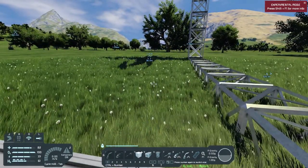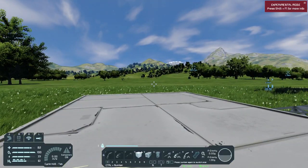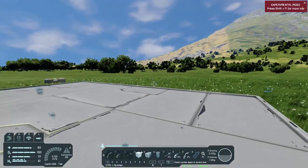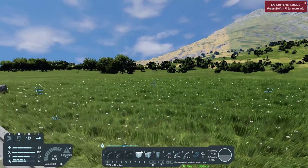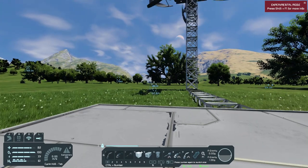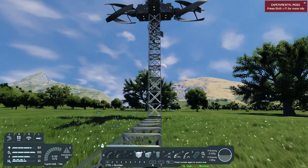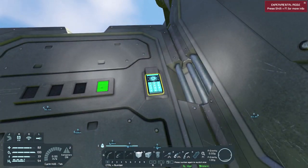Welcome back to Space Engineers. I know people have been waiting for me to put out another episode, but I've been so busy and I had so many pre-recorded episodes of Satisfactory. But now I'm back in Space Engineers and we have a lot of work ahead of us. I can't even remember what I did in the last episode — it was the first episode, right? There are a few things I need to go over. The main thing is the wind turbines. I kind of forgot how the game works and I messed up on reading the power. Let's go ahead and go into this battery right here.